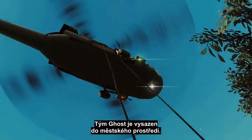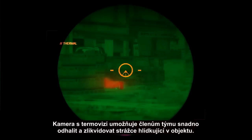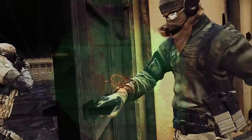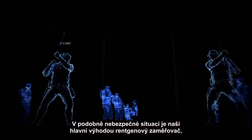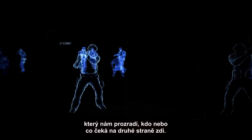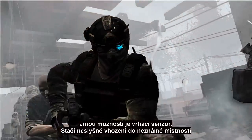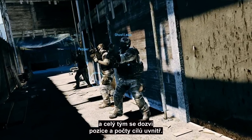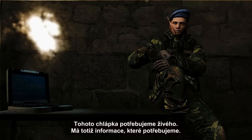The Ghost Team is dropped into an urban environment. The thermal camera allows them to easily see and eliminate any guards patrolling the compound. It's time to enter the building. Using the x-ray scope to know who or what is on the other side of the wall is a major advantage in a deadly situation like this. Another option is the throne sensor — a quiet toss into a blind room, and the entire team knows the location and number of the targets inside. We want this guy alive; he has information we need.